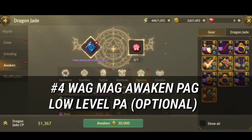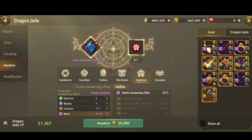Tip 4: Don't awaken if you're a low-level player — this is optional and depends on your situation. If you have plenty of gold or green diamonds, it's fine. But for free-to-play newbies, gold is very essential and there are better things to spend it on. Just 3 awakening attempts already costs almost 100k gold. It's better to focus on upgrading items first. You can awaken one at a time slowly — you don't need to rush.